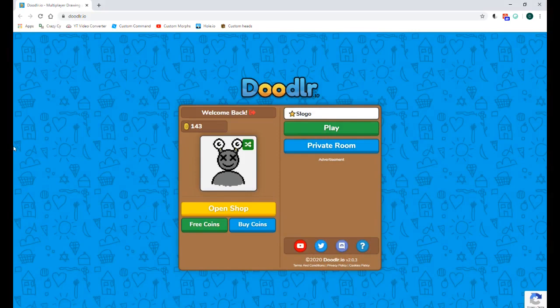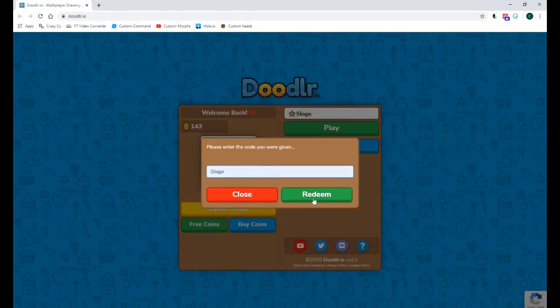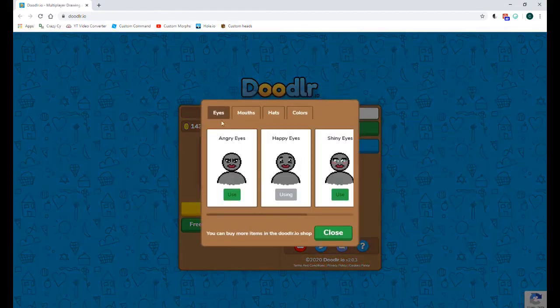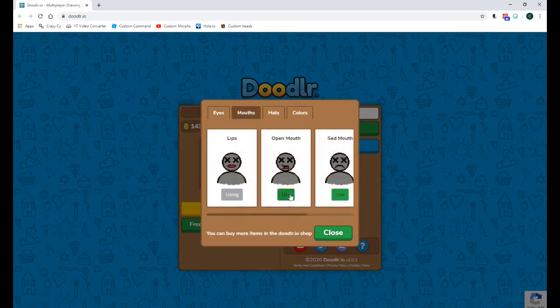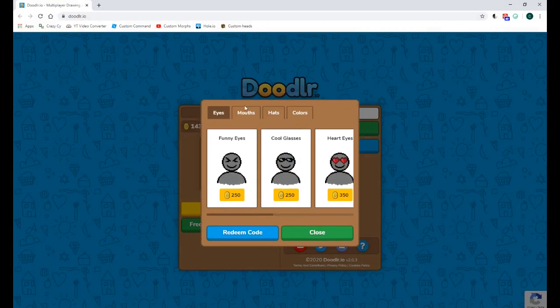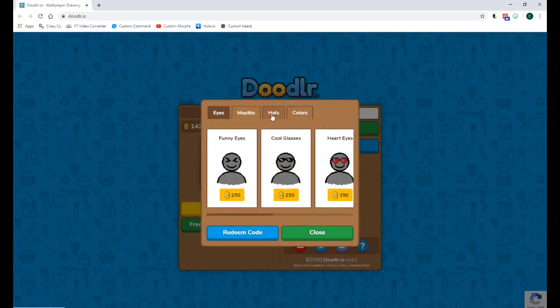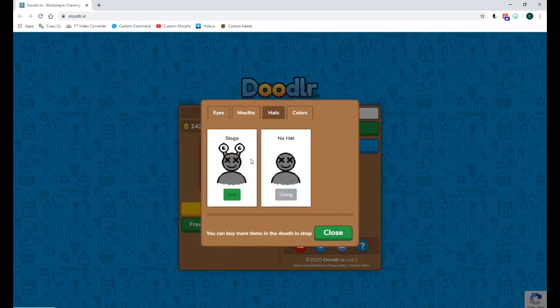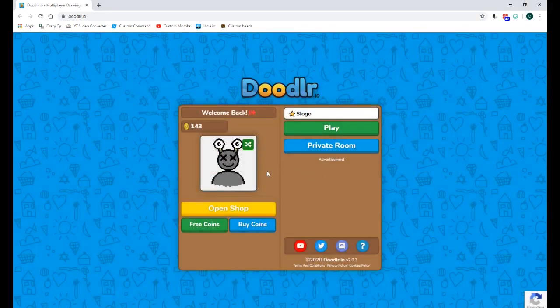I hope you had fun watching. If you want to try this prank yourself, first use redeem code and then use code Slogo. You use code Slogo, then give yourself the cross eyes and the happy mouth. You can also buy the poking tongue — that's a really good look. Then go to hats after you use the Slogo code and get the Slogo hat. Make your character plain grey in the back and there you go — you're Slogo!